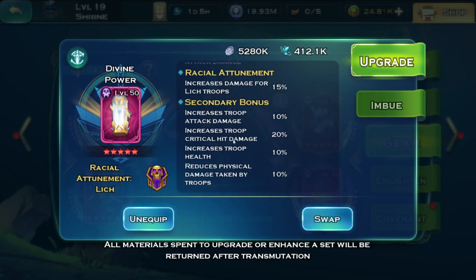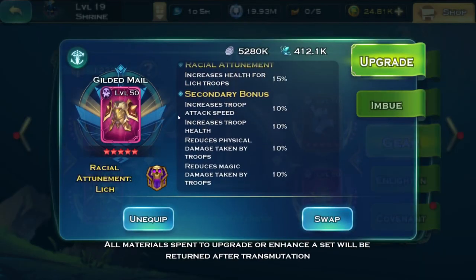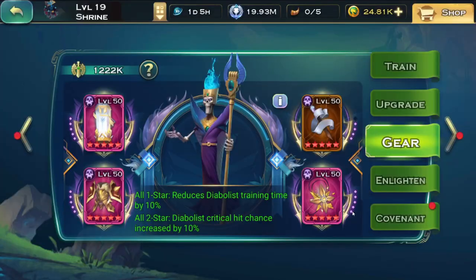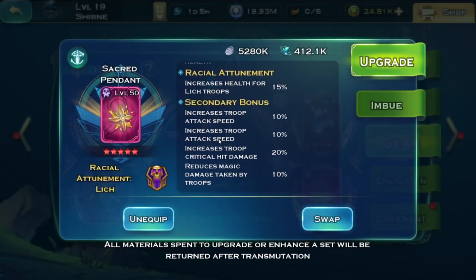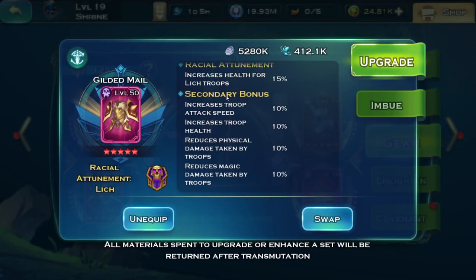My luck really isn't that good. I have one piece with attack speed — not great — and then another with attack speed, attack speed, crit damage, and magic damage reduction. In the current meta, you could pretty much assume that last one is a perfect piece. So I have two pieces that are close to perfect, one that's pretty much garbage, and another that's also not great.